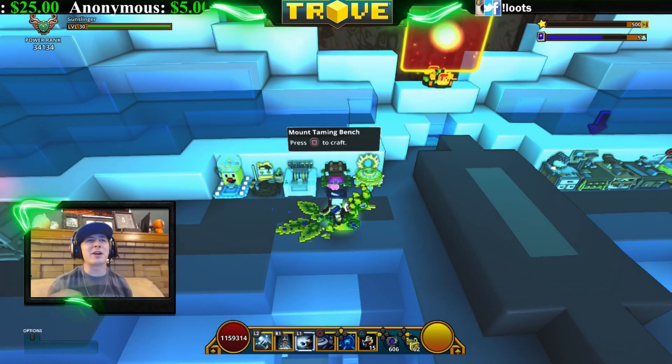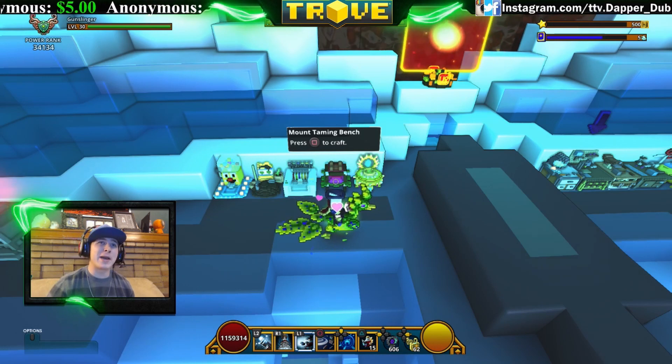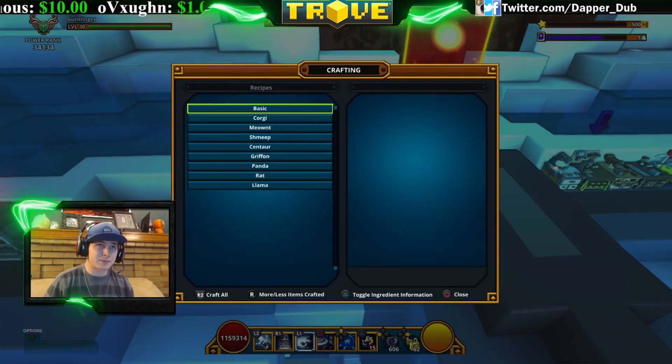So what are talismans and why do you want them? Talismans are used to craft mounts at the Mount Taming Beach. You can find one in a club.